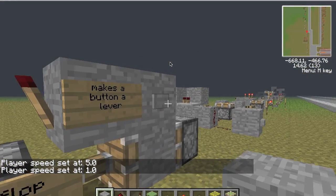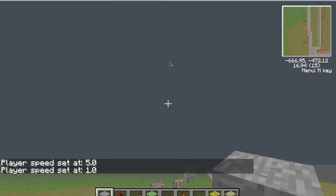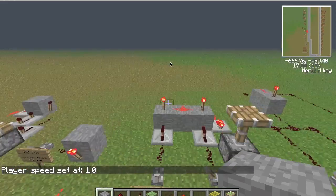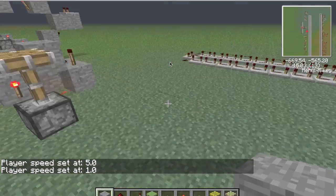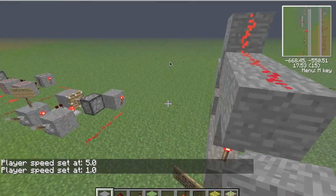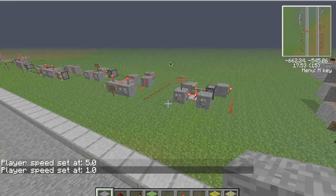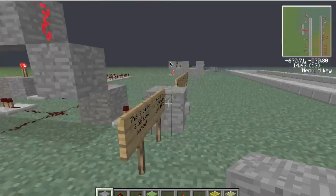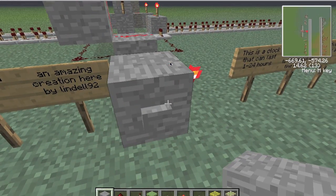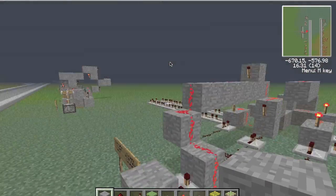This is a cool one — I didn't make it but yeah, it's a T flip-flop. It's what makes a button act like a lever. And now for the more complicated one: this is a D flip-flop and I don't know what it does but it's a memory store, so you can have RAM in Minecraft. You can use this in your sugarcane farm.